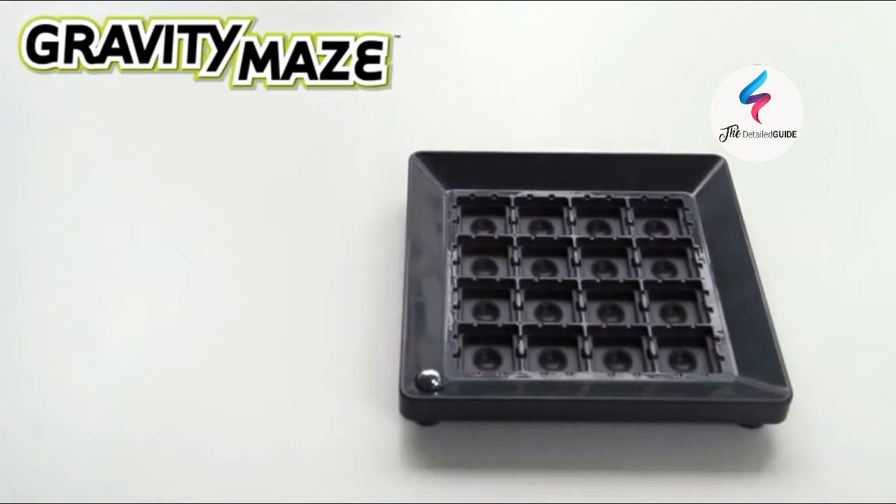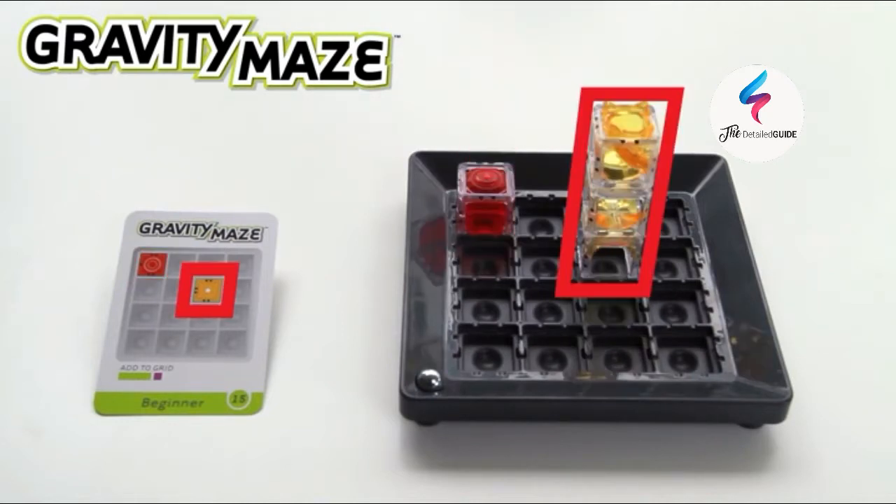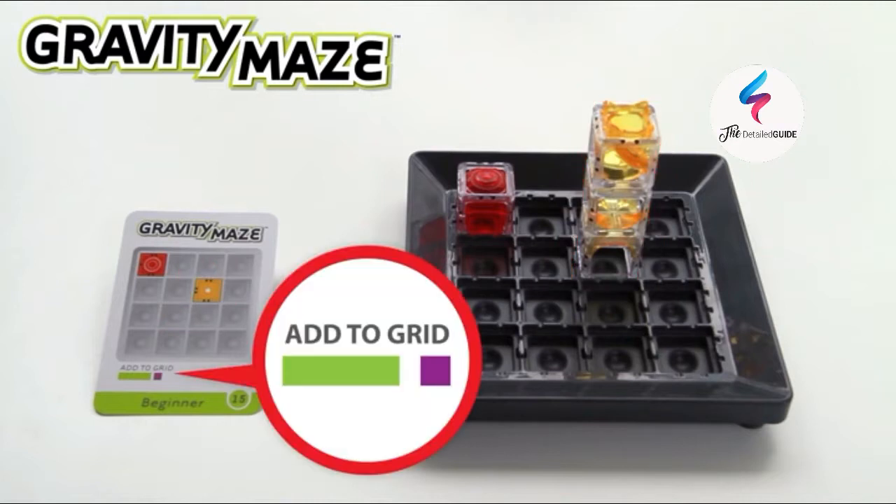Choose a challenge to begin. Your goal is to get your marble to the target tower by creating a maze using the towers shown on the card. Set up your grid as shown on the card, and collect the towers indicated under Add to Grid.